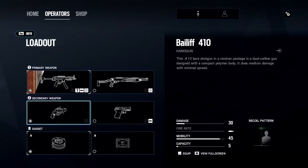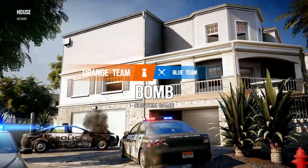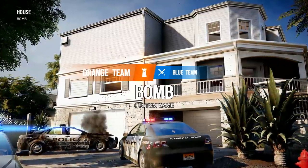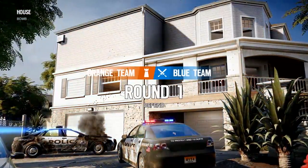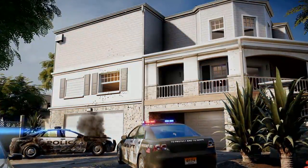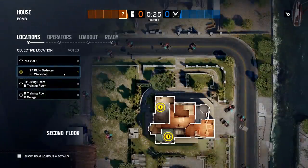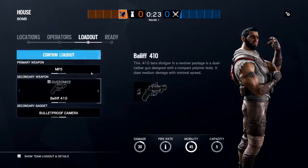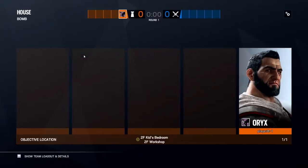With the loadout out of the way, let's get into some gameplay. I'm going to play a couple clips. The first will be me messing around in a custom game showing how he can run through walls and come up hatches, so you can see that visually. The second clip will be an actual gameplay clip that I think really demonstrates his strengths. After that we'll come back, break down his gadget, talk about some interactions with other operators, and then I'll give my opinions on Oryx at the end.